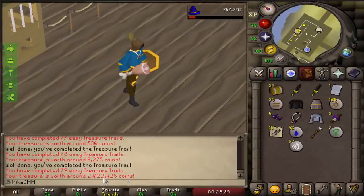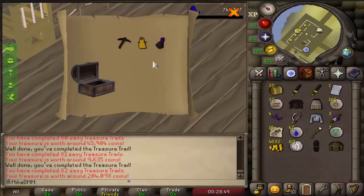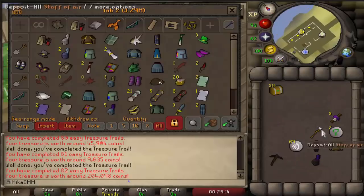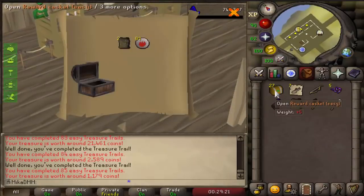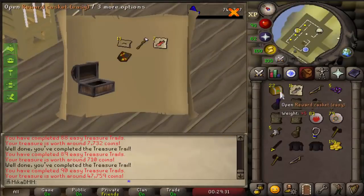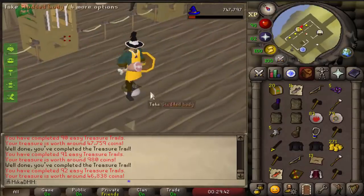Continuing through the remaining easy caskets — getting a bronze plate legs, bro's plate body T, and more cosmetics. We have 30 left, then 20 left: got another wooden shield G and still full helm. Three more — that was actually a seriously good-looking cosmetic. Then the last 10: a gothics rope top, and on the final caskets we get a red elegant shirt, which I've never had. My golden apron is much better though.